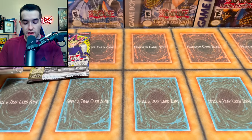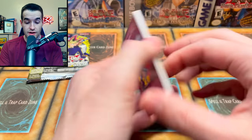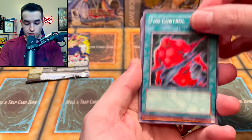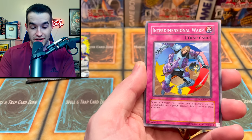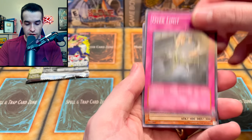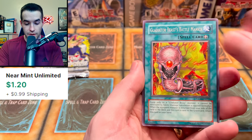Now we have our second Gladiator's Assault — first pack gave us a Test Tiger, that's actually pretty good. Let's see what we can pull here. Fog control, Gambler of Legend, Light Imprisoning Mirror — two out of two packs, that's awesome because that's a nice side deck card. Turn to mention a warp, smoke ball, over limit — I can't grab these, they're sticking together. Battle Mania's a few bucks too. Chamberlain of the Six Samurai, a nice 2000 vanilla, defender of course.